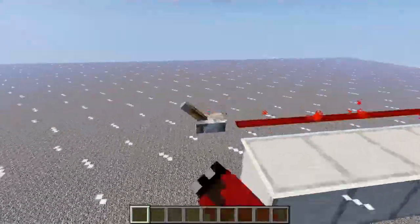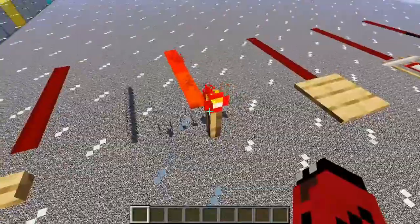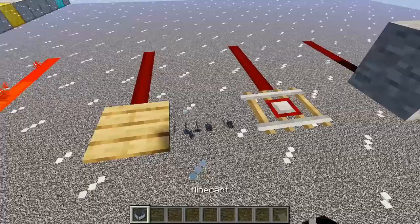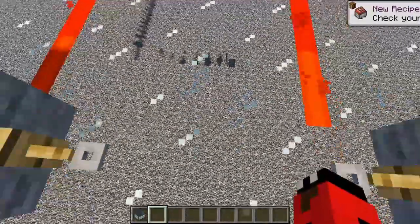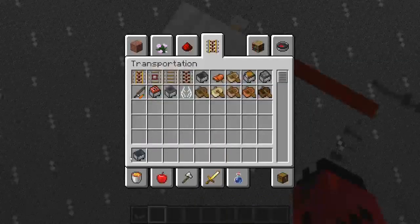Redstone can be activated by many different ways, such as levers, buttons, redstone torches, pressure plates, detector rails with a minecart, and tripwire hooks. Speaking of tripwire hooks, that leads me to my next lesson.